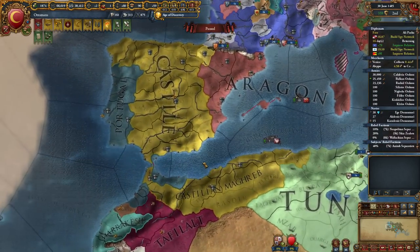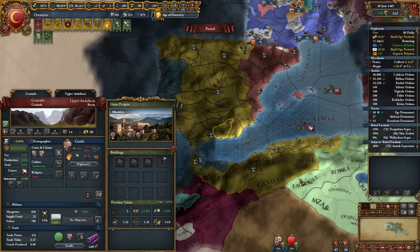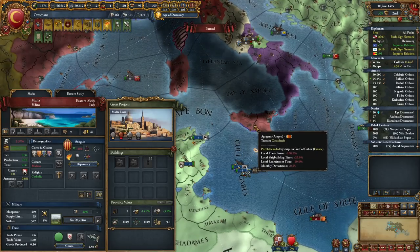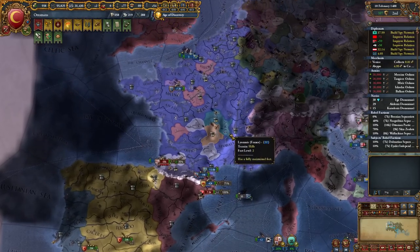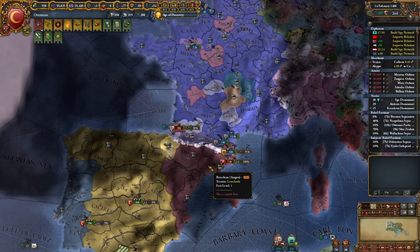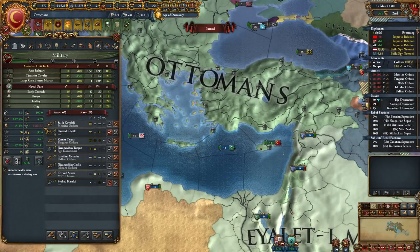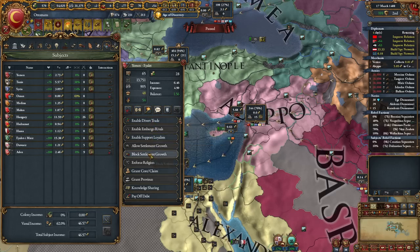Revenge for the Sultan — we smashed the Hungarian dynasty! Time to go to war with Spain. We'll establish a foothold in their provinces. We'll also conquer Malta from Aragon. I wonder how this gigantic France keeps up with Spain. I've expanded our army to 137,000 — 142,000 in total.